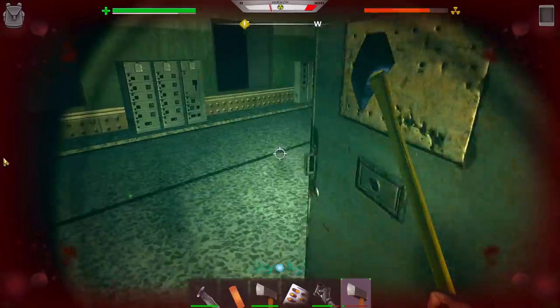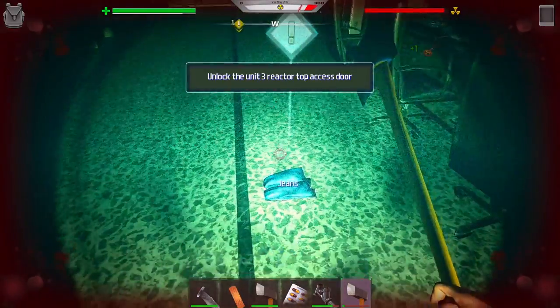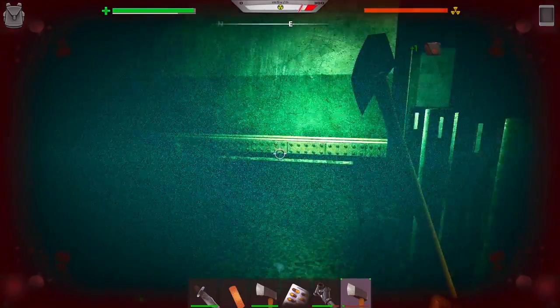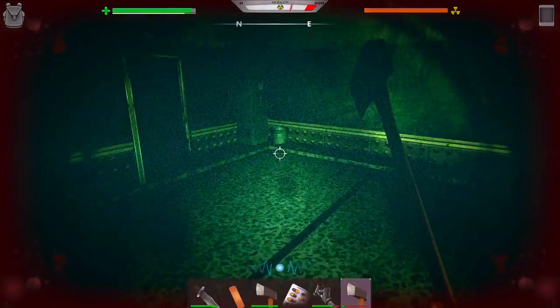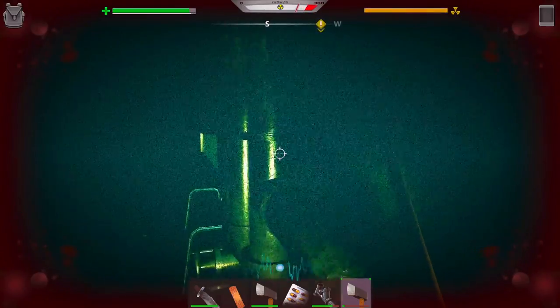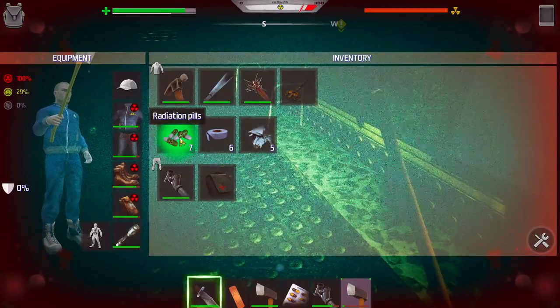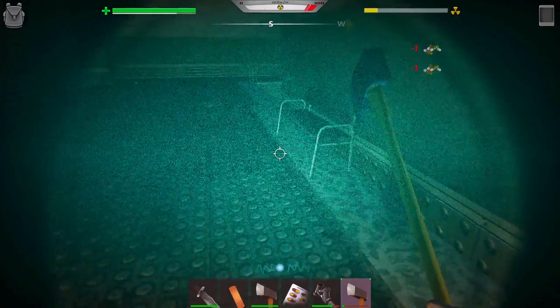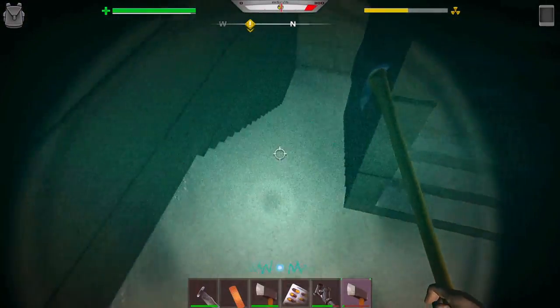Hello — oh god, I'm dying again. I think this is what we're looking for: Unit 3 reactor top access door. Look at all this loot here — we got loot for days! My mouse is not working — it just disappears on me. But there it is, we got it! Perfect game, guys. Let's have my radiation pills. Oh my god, look how fast my radiation's going up.